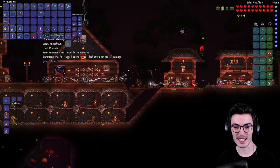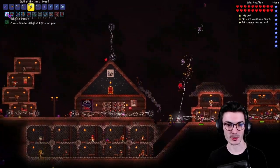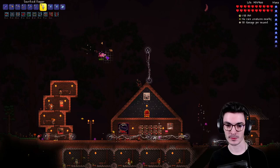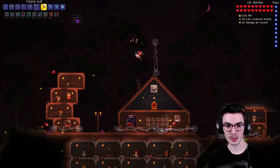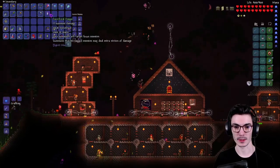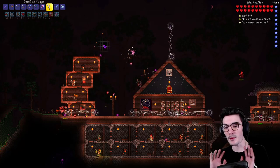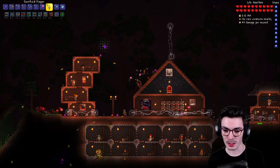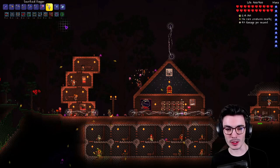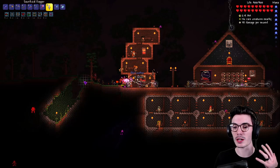We got it — the Sacrificial Dagger! So sick. Okay let's try this out. So we get rid of the jellyfish — wait, is this actually a summon? What do I have to do to get an actual summon? Okay, maybe Spirit Mod summoner class is not focused on actual summons but more like diverse summon weapons.